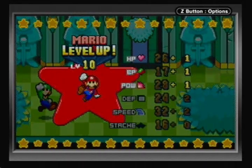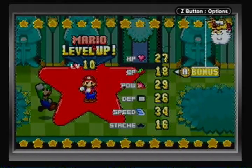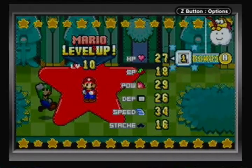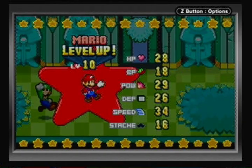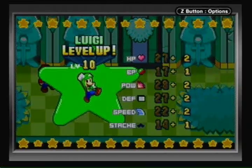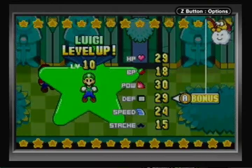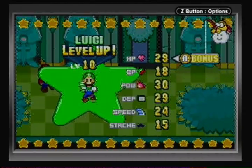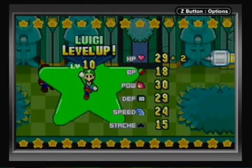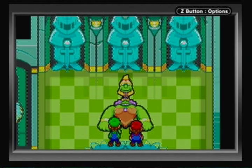My only concern at this point is I did use quite a bit of one-up mushrooms. Let's increase Mario's HP because he seems to desperately need some health. Only one health point, but oh well. And Luigi — level 10. Luigi's stats are catching up to Mario's; he might even be better at this point — more well-rounded. Let's get some HP for Luigi too. There was a four in there if you saw it. Anyway, Queen Bean — She-Hulk — is defeated.